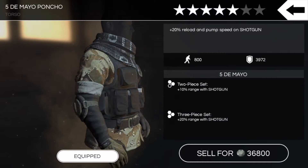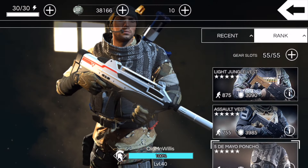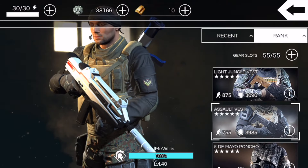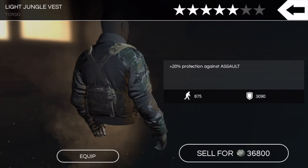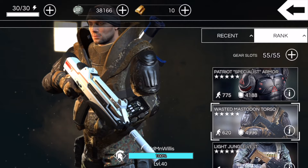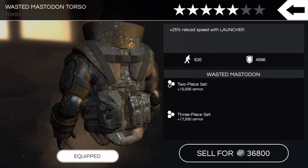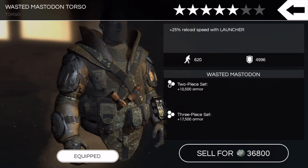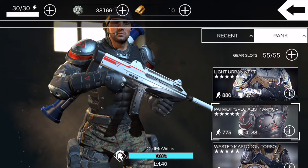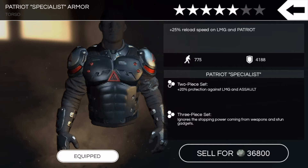Got the Cinco de Mayo Poncho — 800 portability, a little slow, but decent defense and some good boosts with shotgun. Got the Assault Vest, 20% protection against LMG, basically just a step up from the Delta gear. We got the Light Jungle Vest, a lower version of the Light Urban Vest. I do have the Wasted Mastodon Torso, just a little step up from the four-star Mastodon Torso. And the Patriot Specialist Armor at five stars — very slow at 775, but very good protection, and you get two-piece and three-piece set boosts.